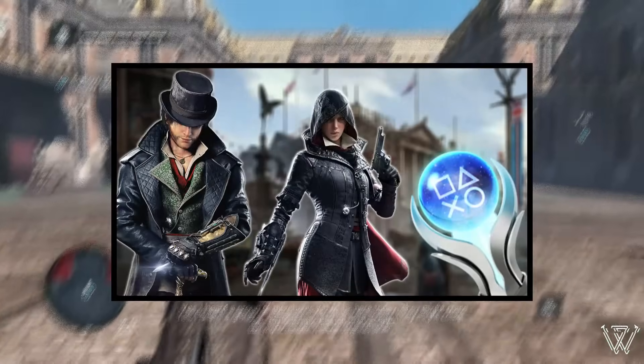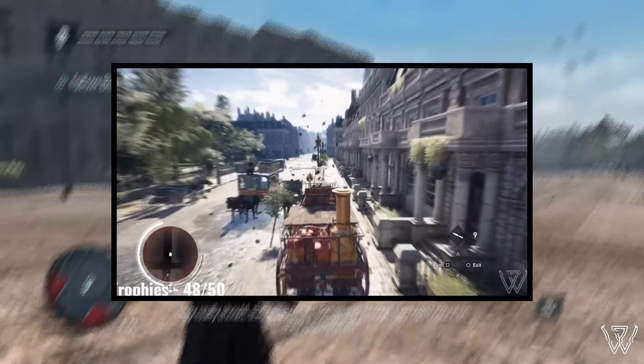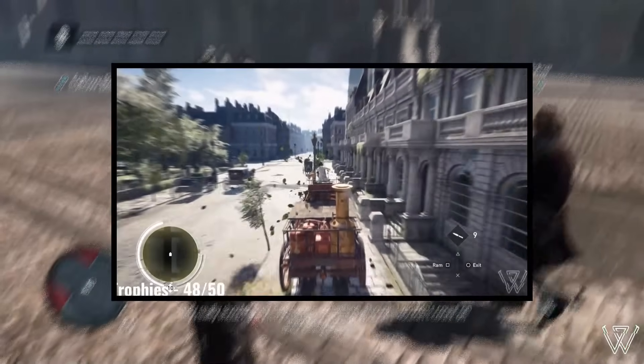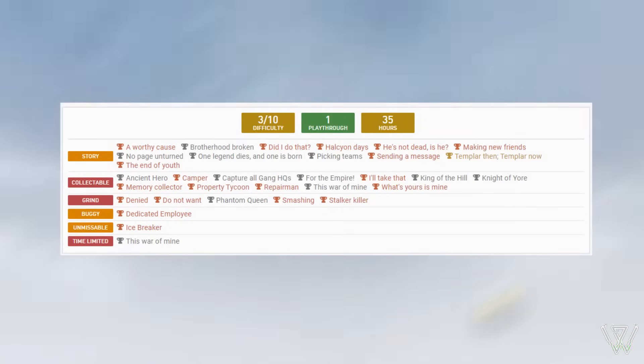If you guys haven't seen my previous Assassin's Creed Platinum video, go check it out. We got the Platinum for Syndicate and the amount of lives I ruined is just unbelievable — I'll leave a link in the description below. Now PSN Profiles rates this Platinum Trophy difficulty a 3 out of 10 and it should take roughly around 35 hours to Platinum.